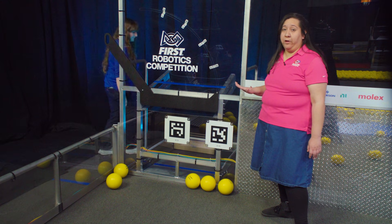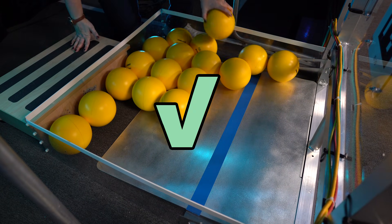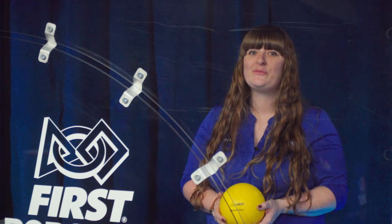Humans need to be careful about grabbing fuel in the corral and should not reach past the Alliance colored tape line. There's a step stool available at events for human players who want something to stand on when placing fuel into the field.